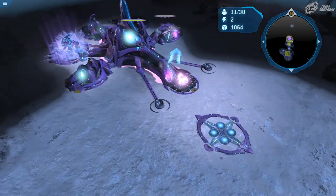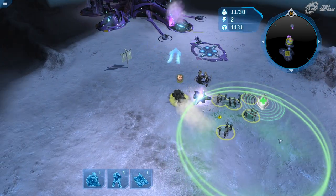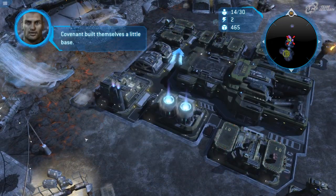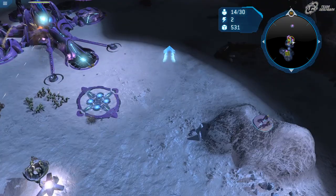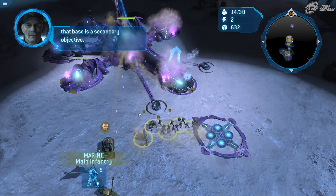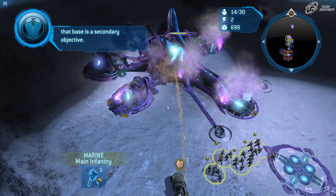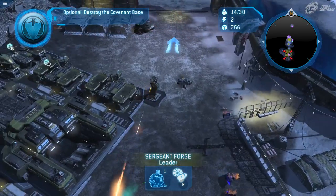We can see the Covenant base — let's put the rally point here. I'll build another turret and queue up the next Scorpion tank. The rockets for the marines are going to do a lot of damage to that base — almost more than the Scorpion tank.